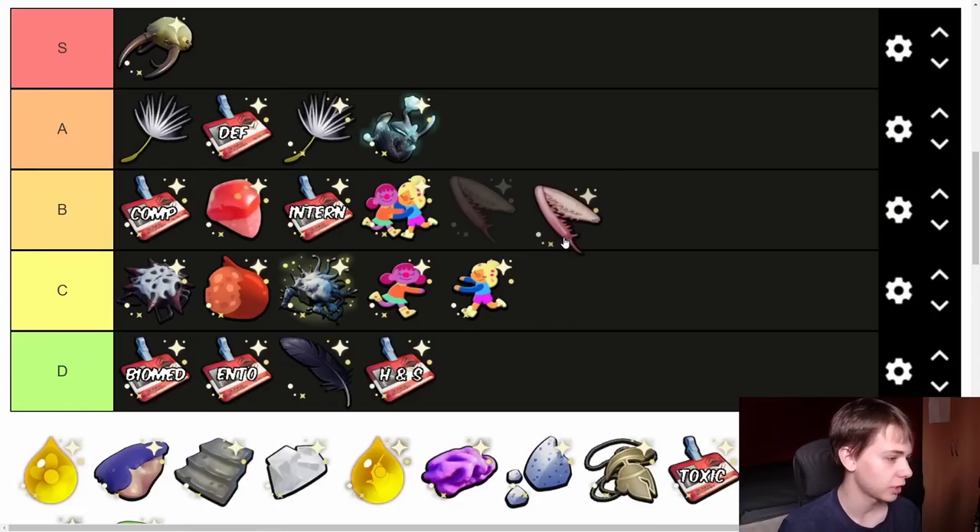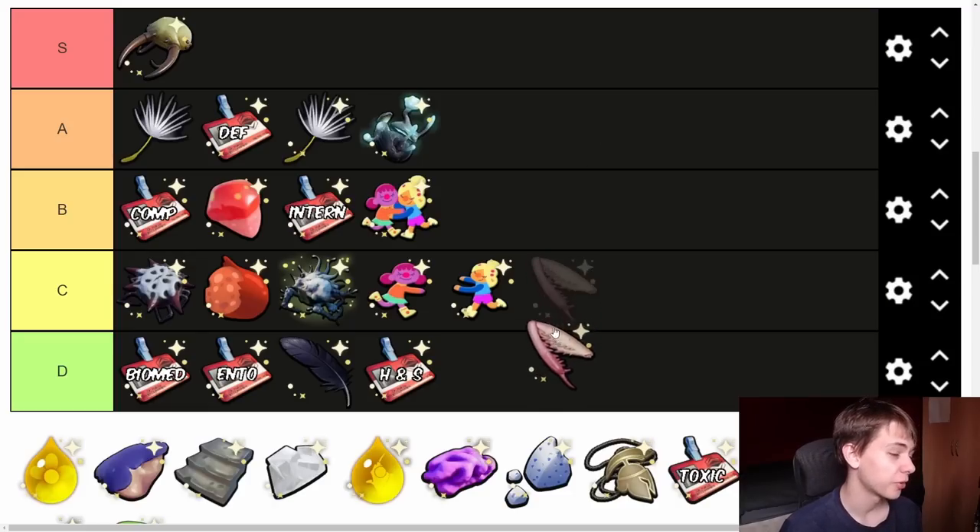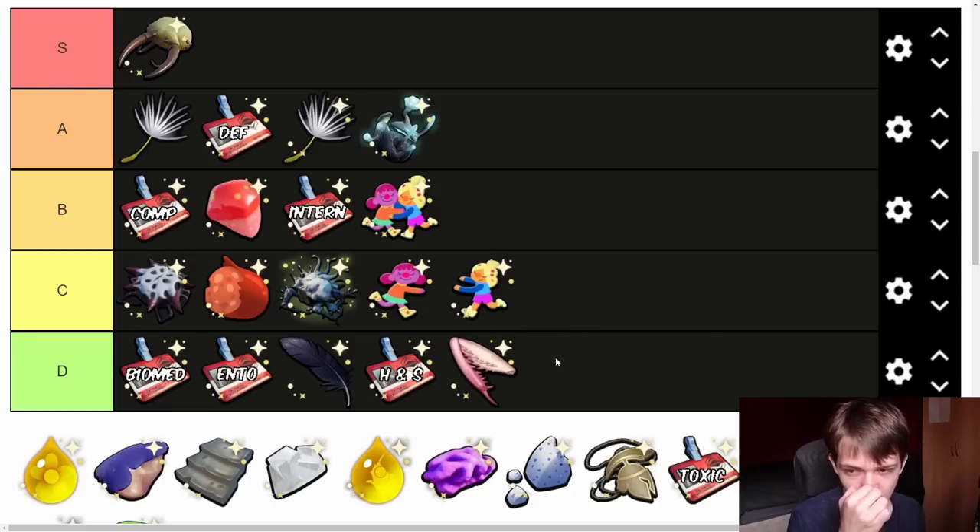Next we have the Mantis Trinket. It makes it so that when you land a critical hit, it gives you a stamina boost — similar to how Parry Master gives stamina on parry. I'm going to put this in D tier. There are much, much better trinkets if you're running a crit build. It is a lot easier to get than it used to be — you can just steal it from the Mantis. But the crit Energize effect just isn't great; there are so many other trinkets you could use that would be so much better.